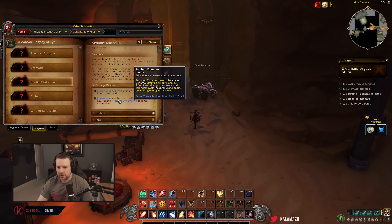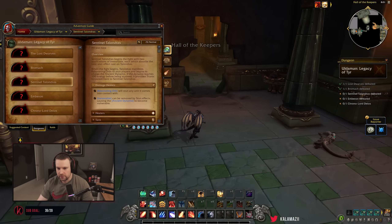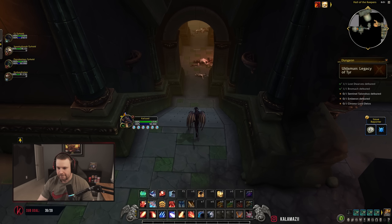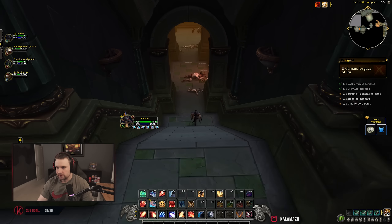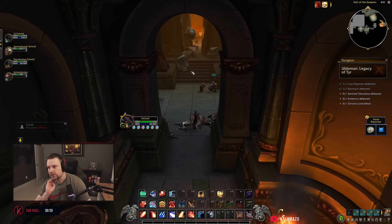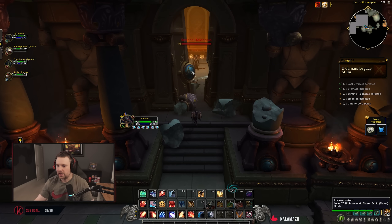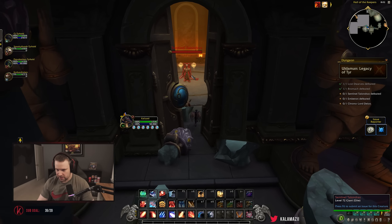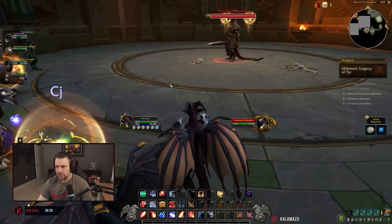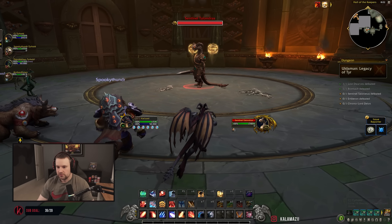Resonating Orb will stun any unit that comes in contact with it. Inexorable can be removed by stun effects — so just stun him to remove the effect. It causes the Ancient Dynamo to become vulnerable, which is what you need to stun. So we want to put those orbs kind of close to each other in a line so we can run him through them. He hit 100 energy because we didn't stun him — I think he passively charges up. Let's give it a go!